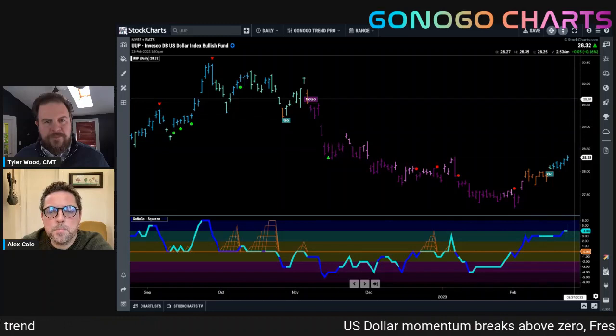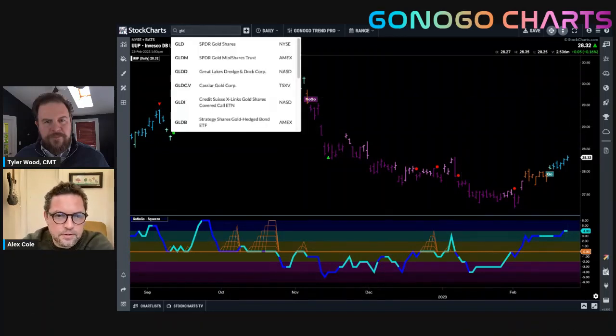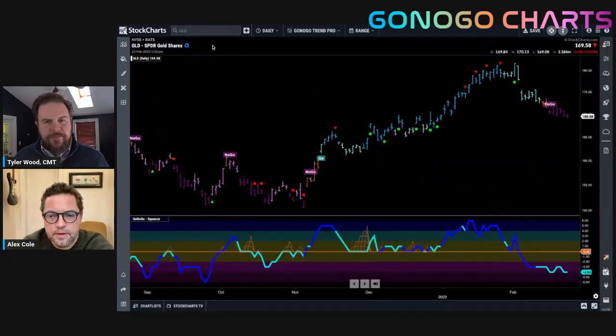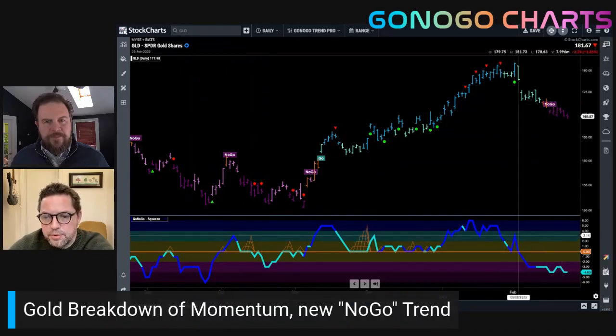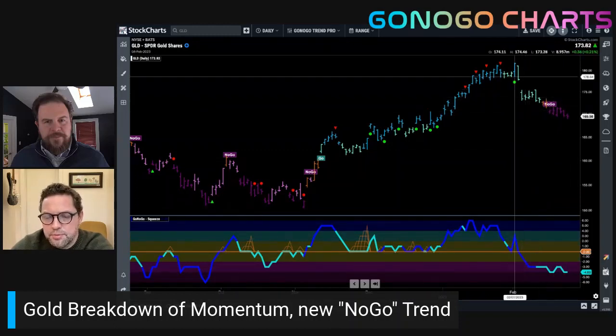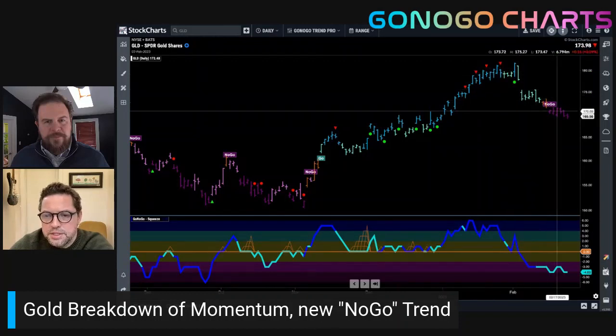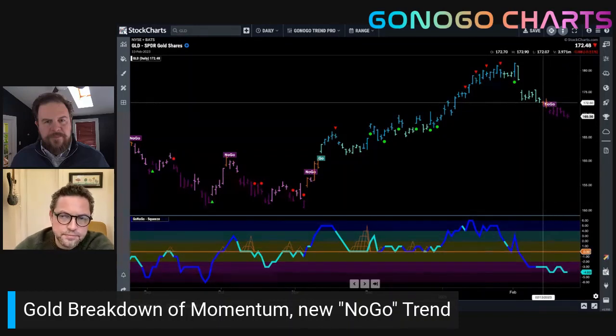As a corollary to the US dollar, let's look at gold — everybody's friend through the end of last year — which has suddenly rolled over again into No-Go bars. It's really not looking good on gold: strong No-Go purple bars, oscillator broke below zero well in advance of the No-Go trend as price corrected from the highs. Definitely a strong No-Go in place with momentum in negative territory.